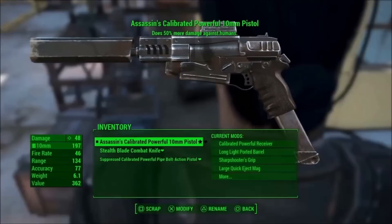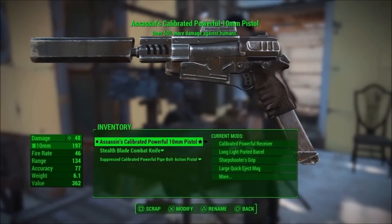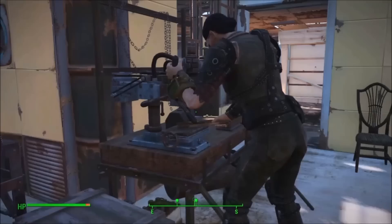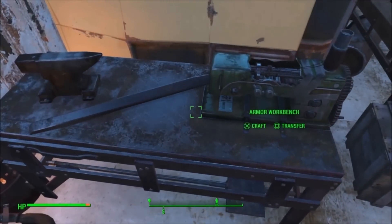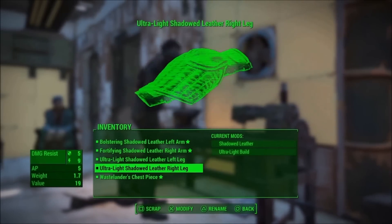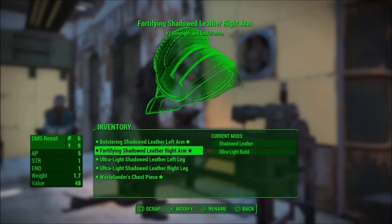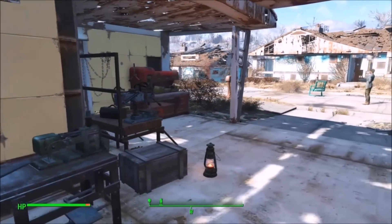For each ultra-light piece of gear you get bonus action points, and legendary pieces too. For a weapon, my standard 10 millimeter — I have an Assassin's 10 millimeter which does extra damage against humans, that's great. But I think the ideal weapon for this build would be an Instigating 10 millimeter pistol, silenced. That would be your best — it does double damage to targets at full health. You walk into a room of unsuspecting enemies and you'll wipe them out before the fight even starts.